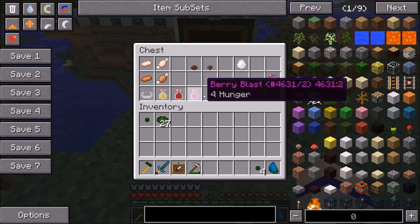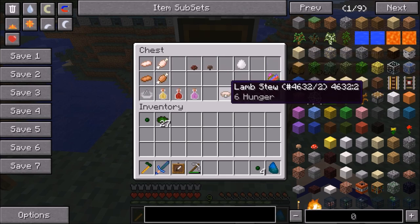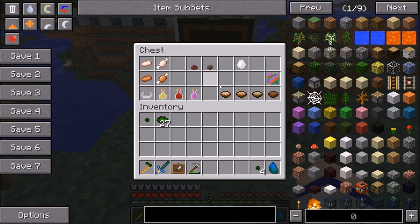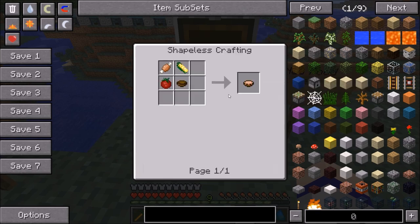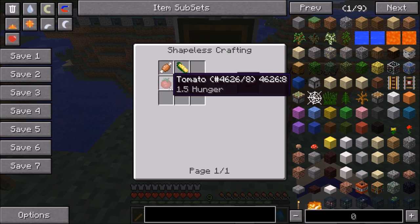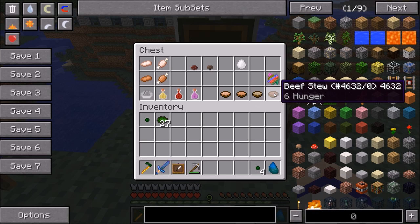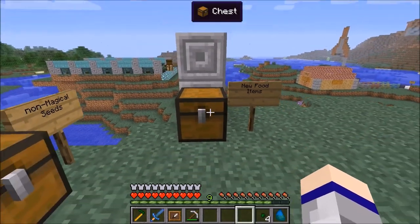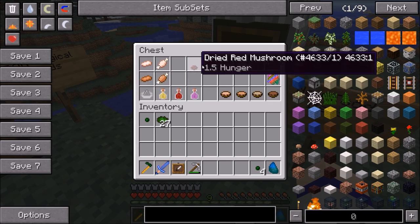The best new food added by this mod is the stews, which you can make out of the different types of meat, corn, and tomatoes. The recipe for lamb stew is cooked mutton, an empty bowl, sweet corn, and tomato. You can do the same recipe with chicken, pork, and beef. Those stews heal six hunger — fantastic food. Early on in the game, even if you can only make a red mushroom farm, you can still get some nice convenient food.